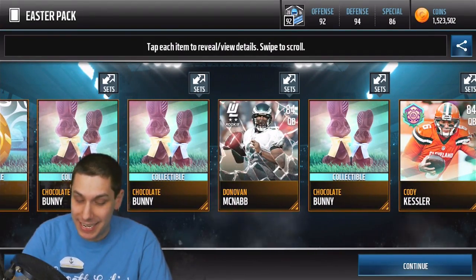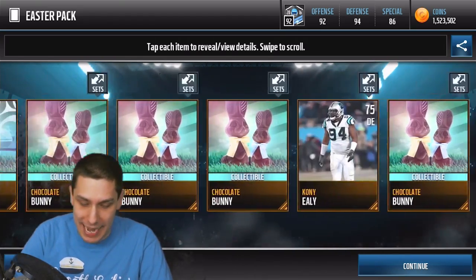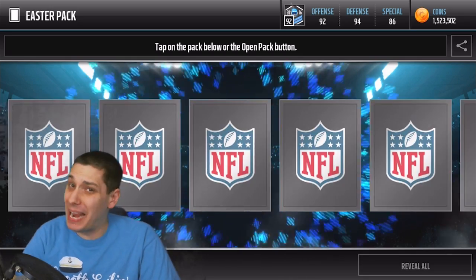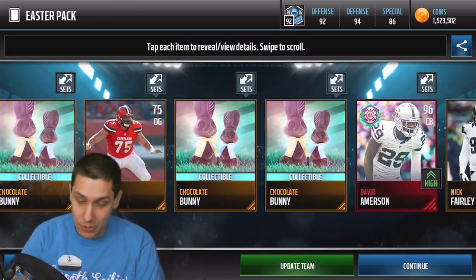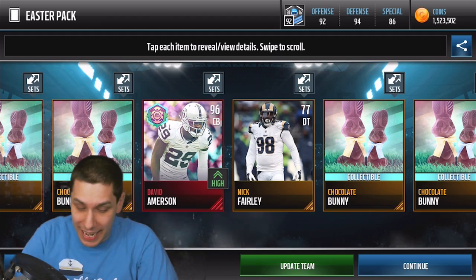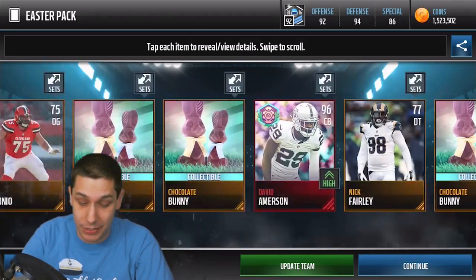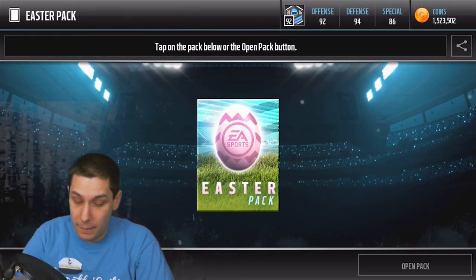Three more packs to go. These might not have been the right decision, I don't know. But we do get an update team — we do get one! It's a 96 overall David Amberson Elite. That is a nice pull to end this video. We're getting down to the very, very end. Two more packs to go.